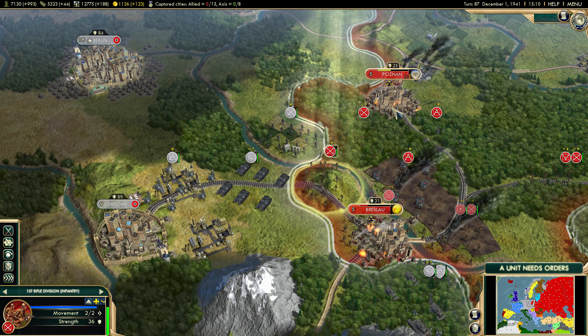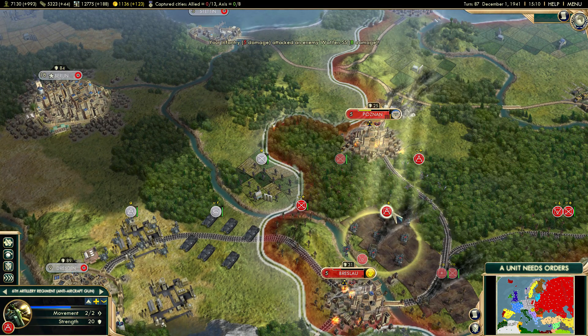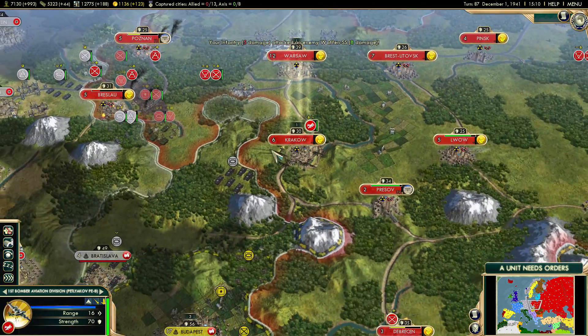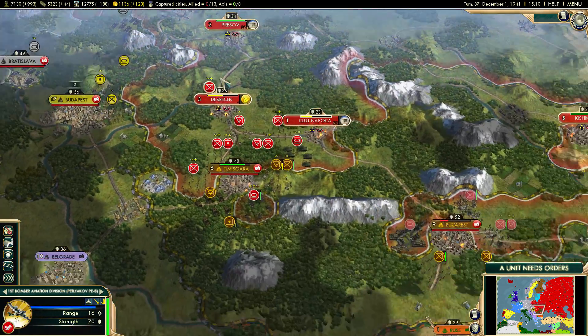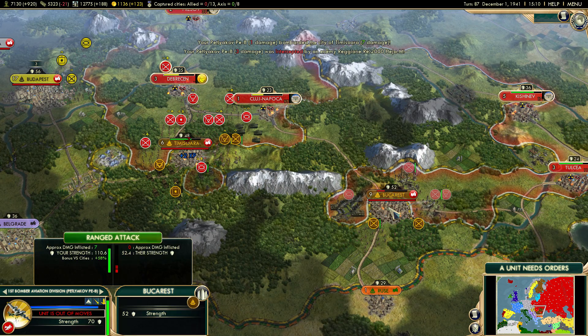I'm not going to attack with this unit. I think we're going to focus on the unit around the river, and that will be it for this turn. I might have been able to take this city — I didn't realize that. But we'll focus on this city instead.